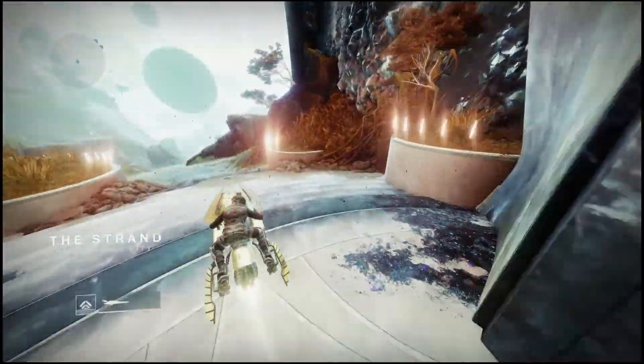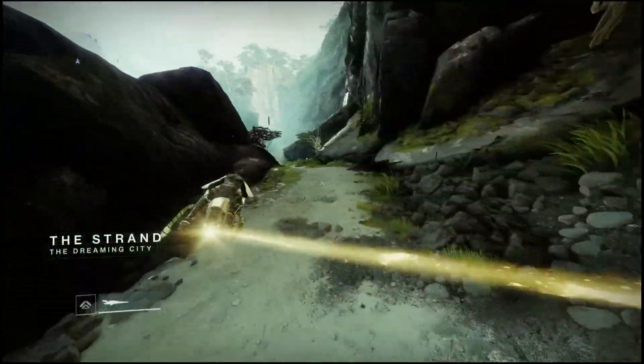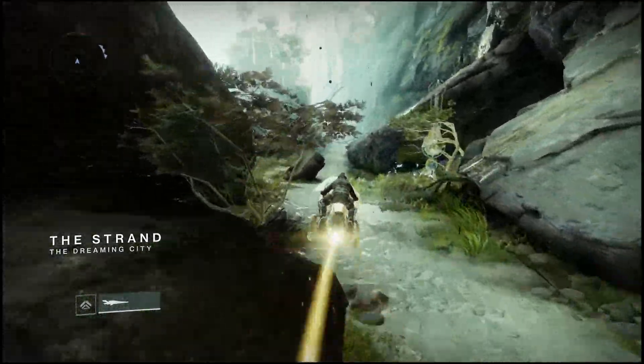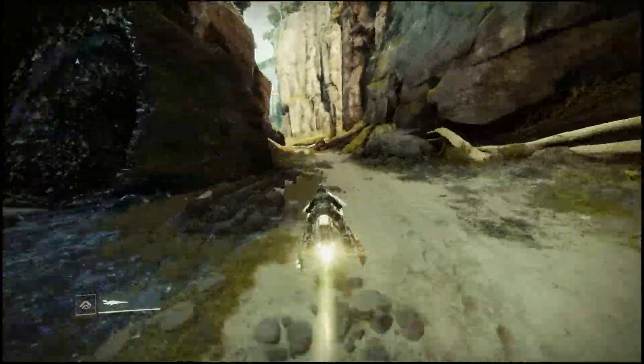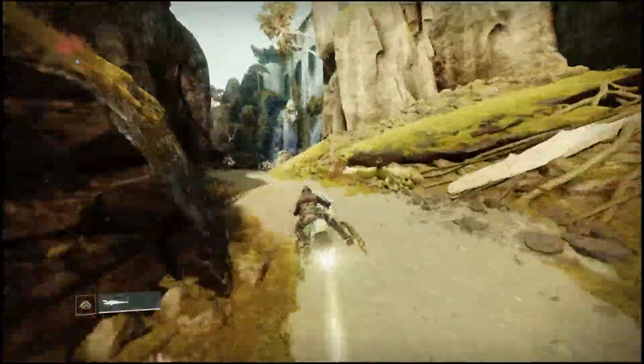Once you've made your way back to the Strand, you're going to go through those big doors again. Instead of going left this time, just head to the right. You're going to see another section of two big doors — go through those as well, and it's actually going to take you to another area where the last two cubes are located.